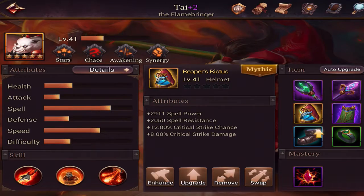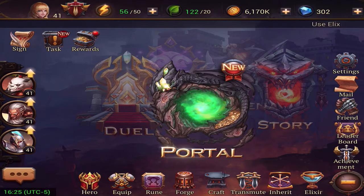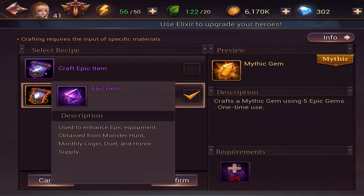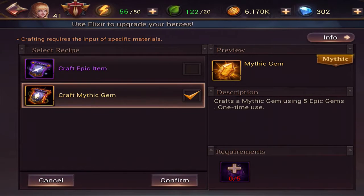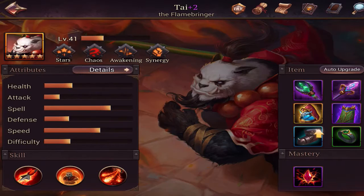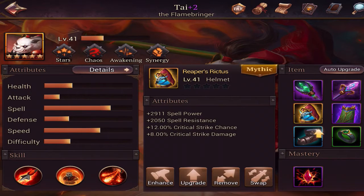And then I do have the recipe, if we go into craft. I have the recipe to craft a mythic gem, and you can craft that with five epic gems. So I will be saving up to get that and we'll be upgrading the helmet. But now I have my very first mythic piece of armor.